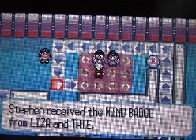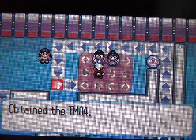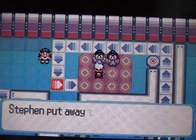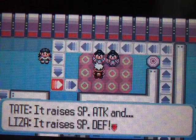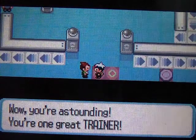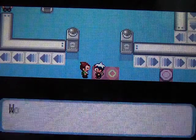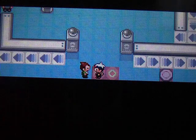They give you the TM for Calm Mind, which raises up its special attack and its special defense — I almost thought it only raised up its special attack, but it also raises up its special defense as well. Then talk to the device giver. He says, 'You're outstanding, you're one great trainer.' Well, he's not gonna connect it from our gym battle or something, but oh well — we got our Badge, and we are out of here.